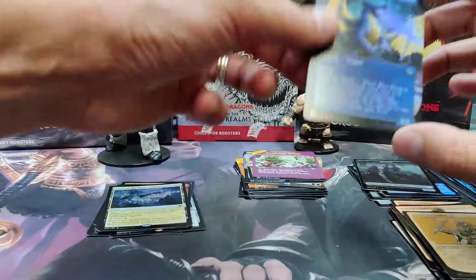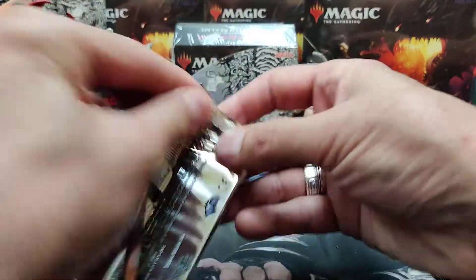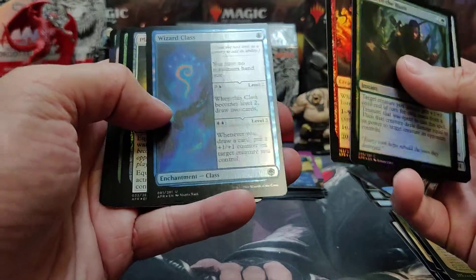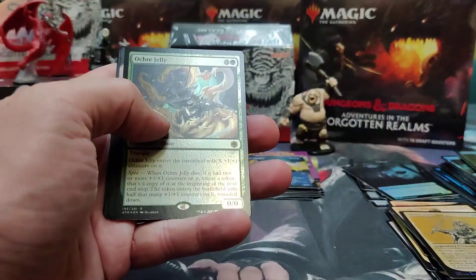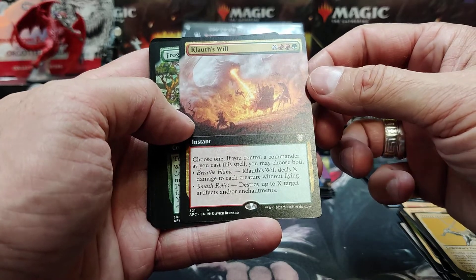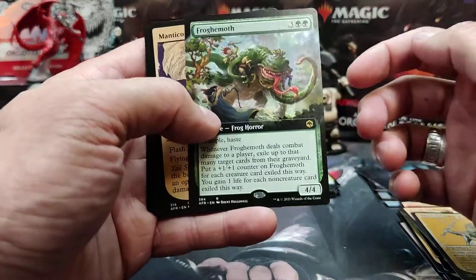Blue Dragon looks pretty good — unfortunately only a common, not worth a lot. Let's get a Tiamat full art here, guys — that's what we're shooting for. It'll be on our website for you to buy. Wizard Class foil. Alright, we've got Ochre Jelly rare foil. Clouth's Will — commander. This symbol must be for the commander cards in this set. A Froghemoth full art.